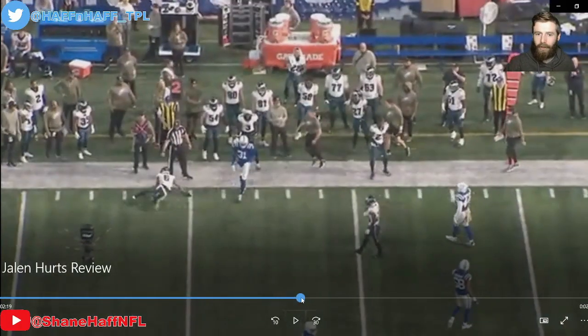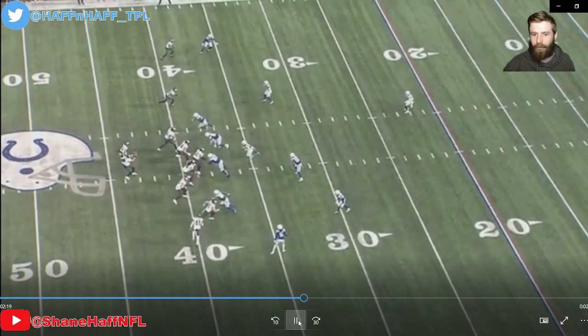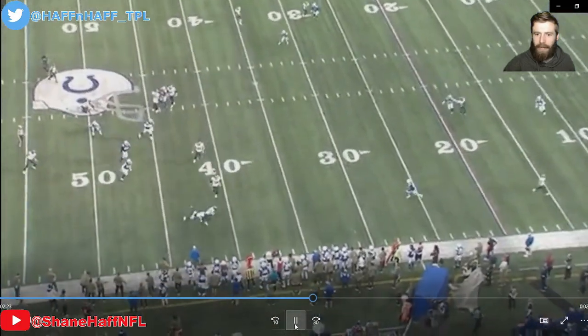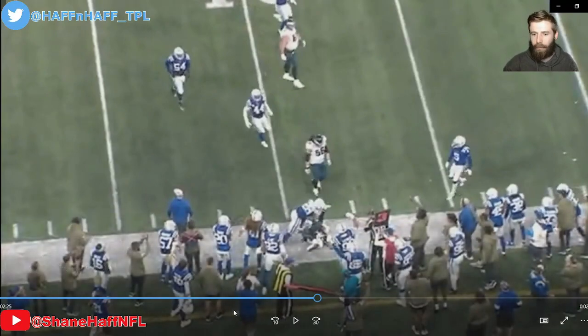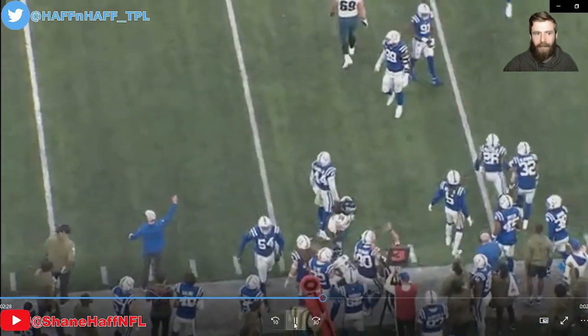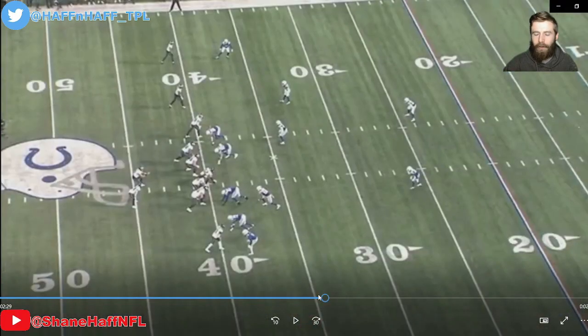Third and eight on the fringe of field goal range — I hate this call. They call a screen pass. AJ Brown comes in motion and runs a drag route. AJ Brown is open, and people pointed that out on Twitter, but this is a screen all the way — you're not reading that if you're Hurts. A screen's predetermined. He drops back, throws the screen, it's read out, and dropped for a two-yard loss. That loses two yards on third and eight in field goal range. Then they go for it on fourth and ten. If you're going to go for it, don't run a screen on third down.